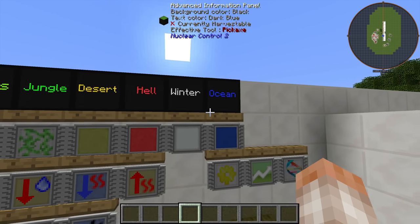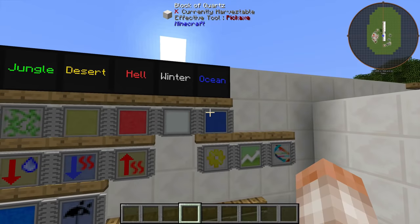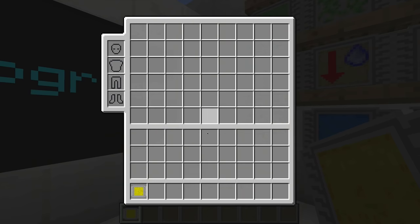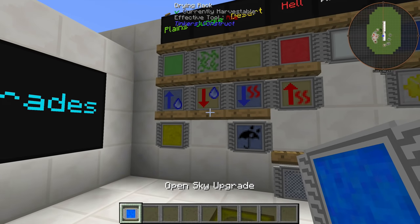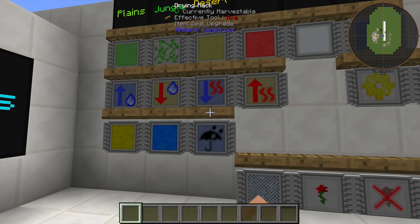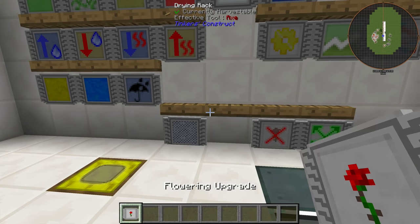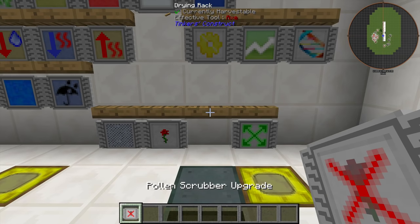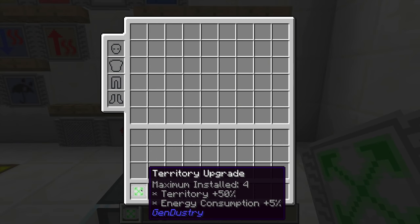If you want to emulate a biome — like ocean, which is a pain to go to — you used to have to build an apiary in the ocean. Now just make an ocean biome emulator and your bee thinks you're in the ocean. There's also a light upgrade that makes it always think it's daytime, an open sky upgrade for cave-dwelling traits, a seal upgrade so bees work during rain, a sieve upgrade to catch pollen and increase flowering by 20%, a pollen suppressor upgrade, and a territory upgrade that increases territory by 50%.